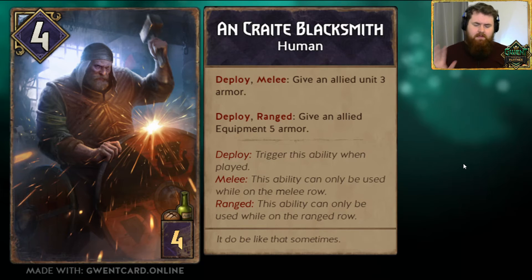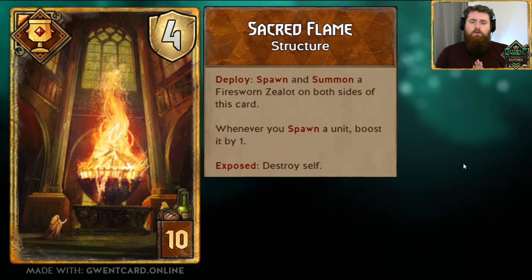But enough about that — the Blacksmith is just an example of a card that could work with my concept of equipment. Moving on. Sacred Flame — I bring this up whenever I talk about artifacts because I think it's a really well-designed artifact, especially by the standards we have now. This is an example of a structure.